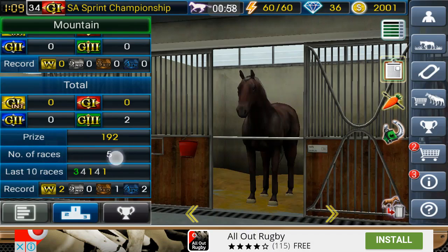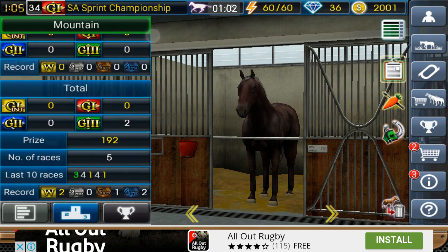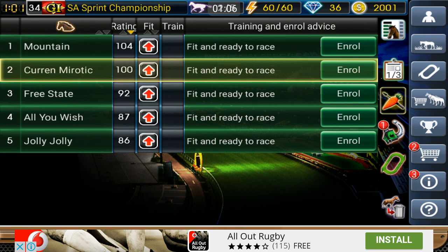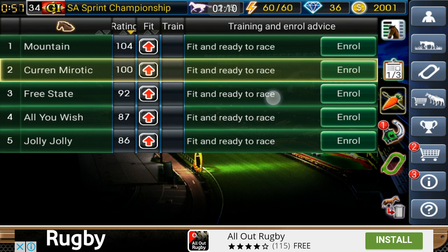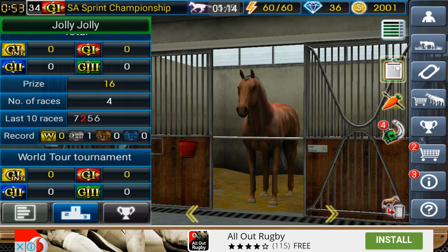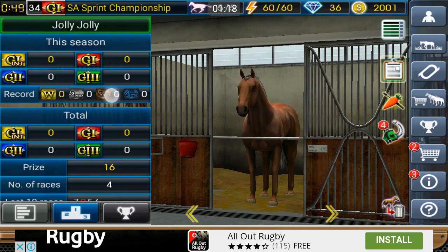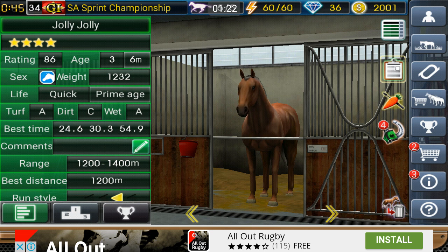Last time out, Mountain kept on good form — a great third. Mountain looks solid and one more win should take him over into the grade ones, so we can start racing grade ones. There's no other horses really struggling, but I told you guys I was struggling with Jolly Jolly, who just doesn't want to run. It's been one good race and then poor form since.